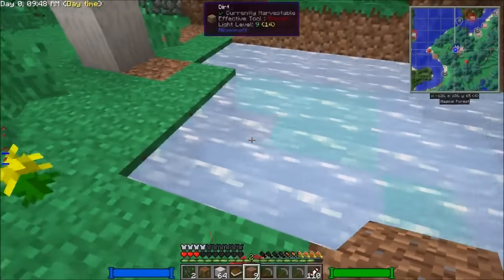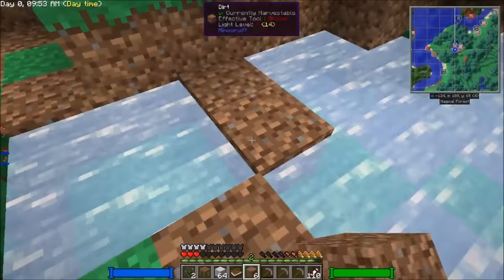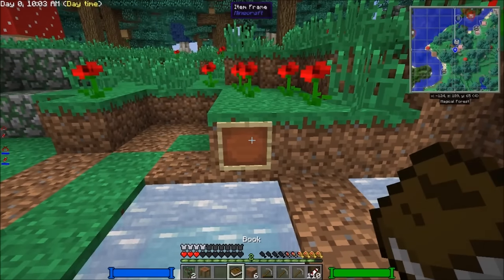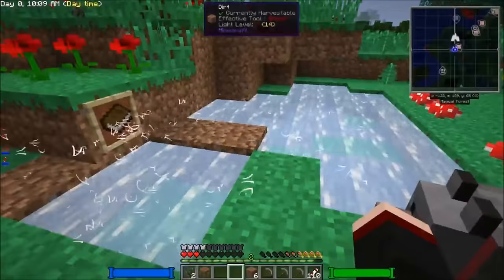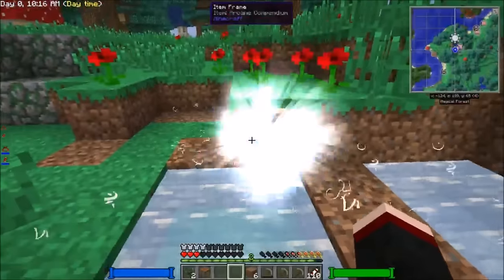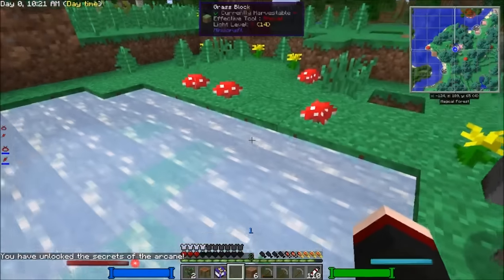So what this stuff is — this is Ars Magica Goop. And I went ahead and gave myself a book and everything. I was going to give myself this before we even started but I forgot to. So what you do is you just put an item frame down and a book in here and it starts infusing. And then it transforms into — 'You've unlocked the secrets of the arcade.'